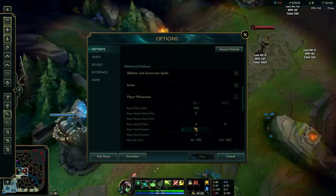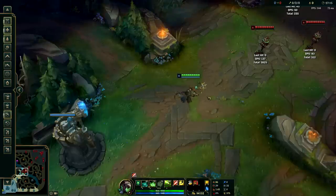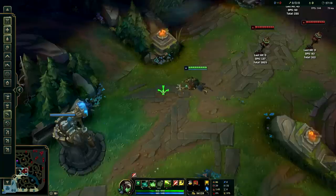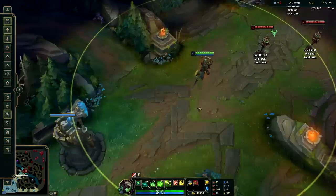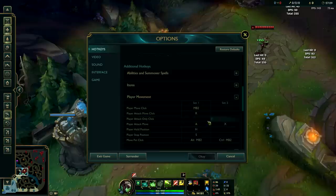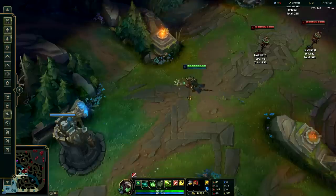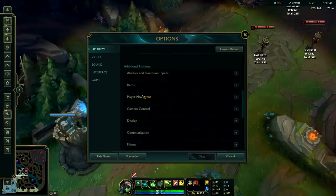You might be wondering what player attack move is — it's the same thing as attack move click, except with player attack move it shows a circle, so you have to click attack move and then left click your mouse. Overall it's a slower, less functional, inferior way to kite. I would highly recommend player attack move click over player attack move, since attack move click lets you kite at a faster, more efficient rate and with more accuracy, since you're having to click less.